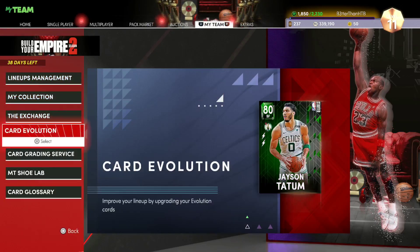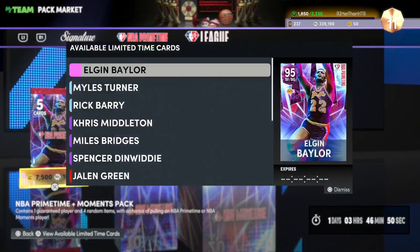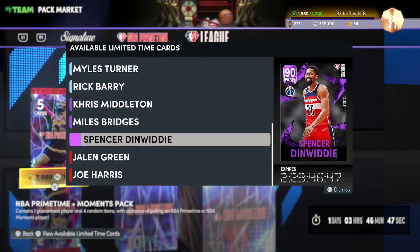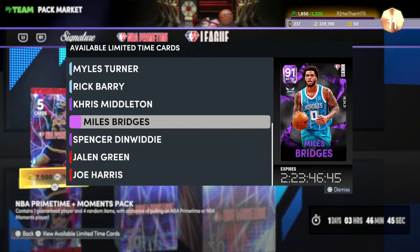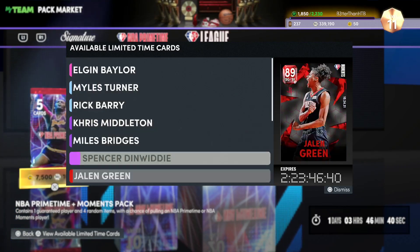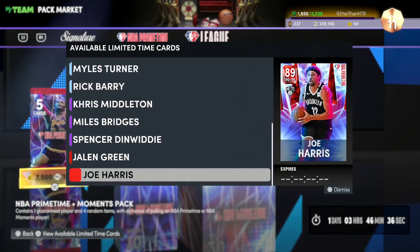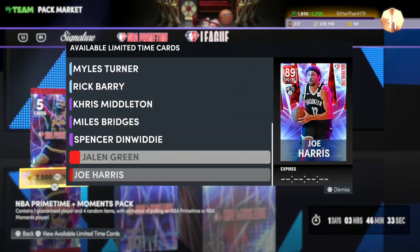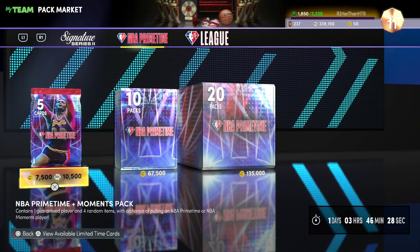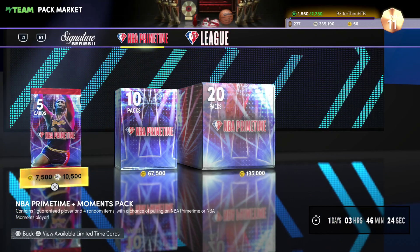Let's check in terms of pack market packs. Primetime. Okay, so all four of these guys are in Primetime packs — Moz Turner, Moz Bridges, Spencer Dinwiddie, and Jalen Green. I wish maybe they'd put three of them in packs and then given us a ruby either locker code or agenda. But at least we got the Duarte locker code last week. It is what it is.